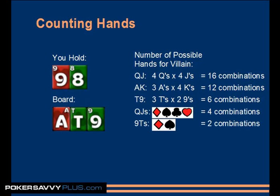Suited hands are a bit different. Say you think your opponent only has queen-jack suited preflop to get here. The number of possible combinations of queen-jack suited on this board just depends on how many suits are free in both a queen and a jack. There are no queens and jacks out, so all four suits are possible for queen-jack. But for nine-ten suited, the nine of hearts and nine of clubs are out, leaving just diamonds and spades. There are no nines or tens of diamonds and spades out, so that leaves two combinations of nine-ten suited.